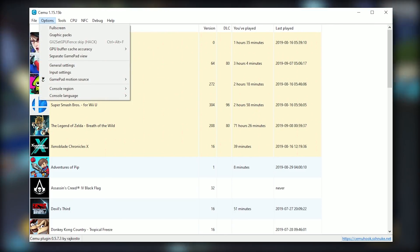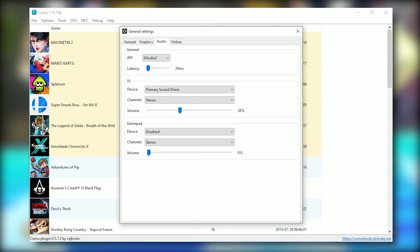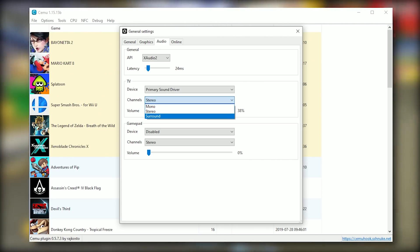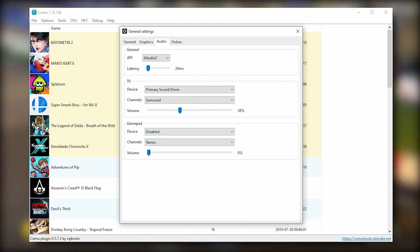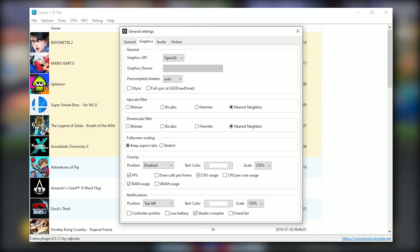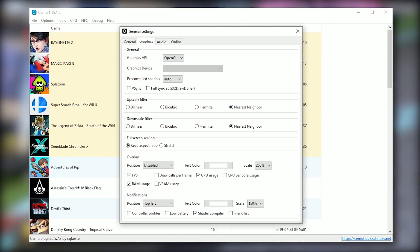Next up, we have something that is going to please a hell of a lot of people. Cemu Emulator has now added full and complete support for both mono and stereo sound output. The implementation of surround sound support is something a lot of people have been asking for for a long time, and you can easily toggle it on from the General Settings Audio tab in the drop-down window for your specific device, be it the TV or the gamepad. If you're looking for the most immersive experience in supported games like Breath of the Wild, I would highly advise turning it on.